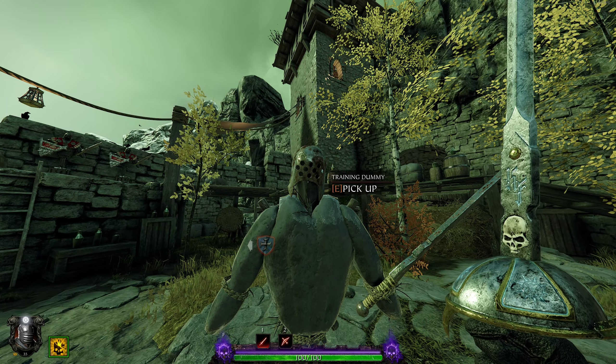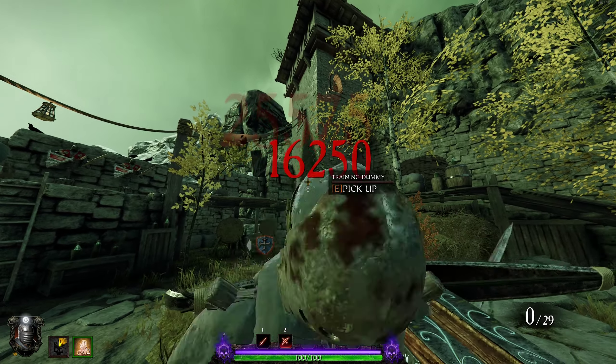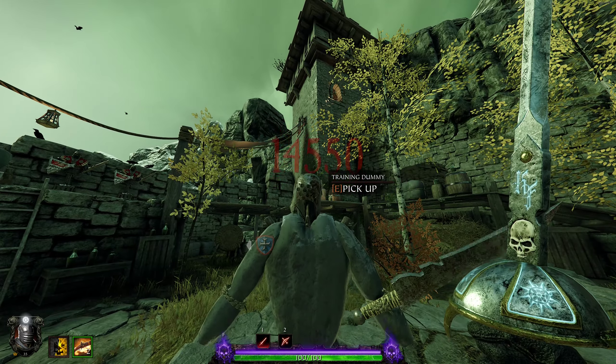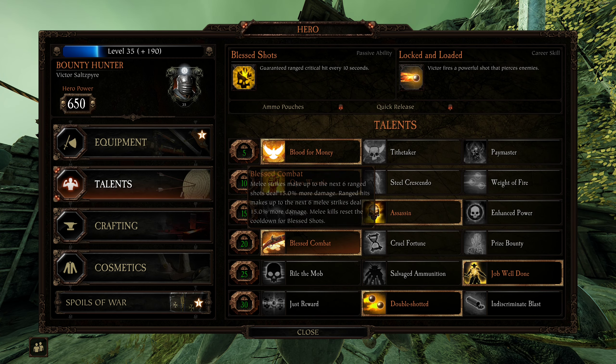If you look in the bottom left corner here, I'm meleeing but I'm not getting the proc. You have to start with ranged, and then you'll get the proc and it'll do more melee damage that way. I don't know why it's like that, but you have to start with ranged — just keep that in mind if you're using it yourself.